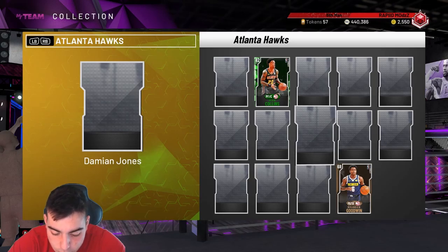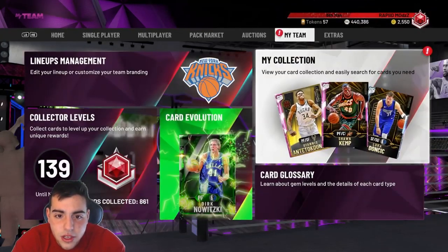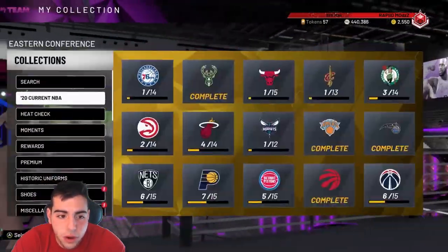No one knows how to get Zion yet — it is unspoken. I'll be updating you guys throughout the day on Twitter on what's gonna go down and what players are exactly coming out. Shaggy Make has released all the stats and badges for all the Prime cards, so let's go over them.